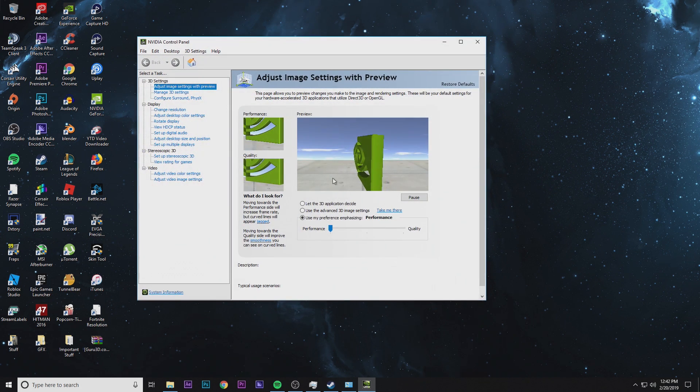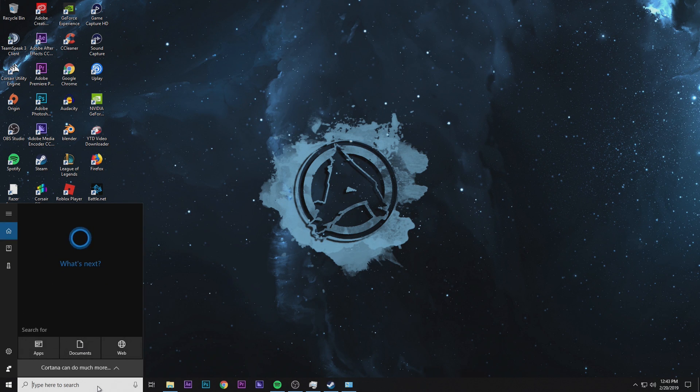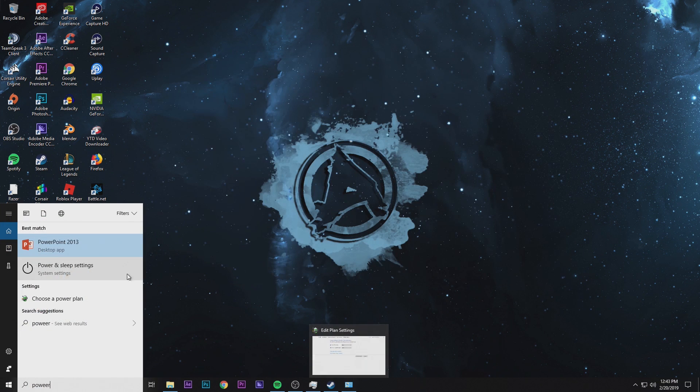For Nvidia users, right-click on your desktop and go to Nvidia Control Panel. In there, find your 3D settings and click 'Adjust image settings with preview.' Select 'Use my preference emphasizing performance,' drag it all the way to performance, and hit Apply. This is going to use maximum performance on your graphics card.